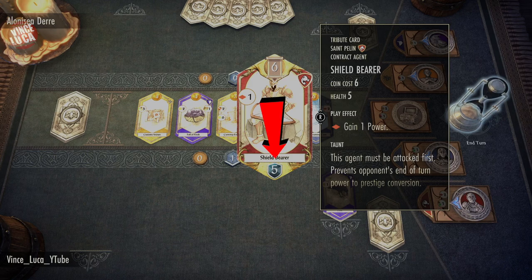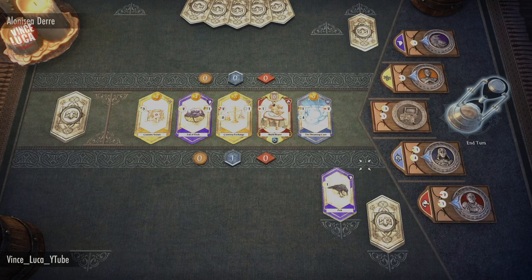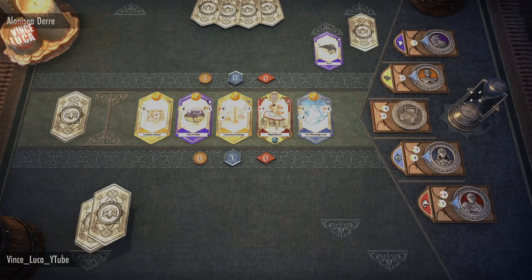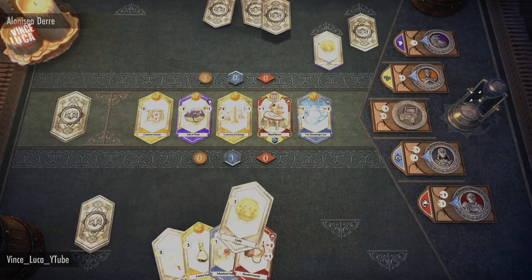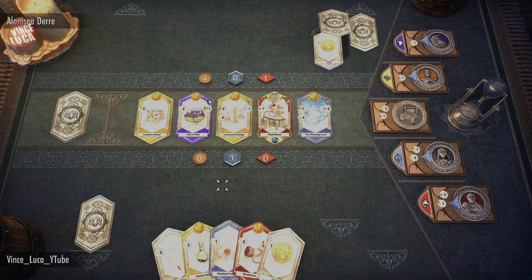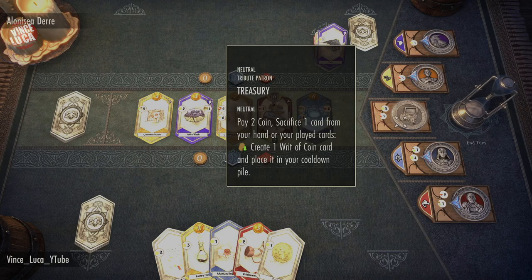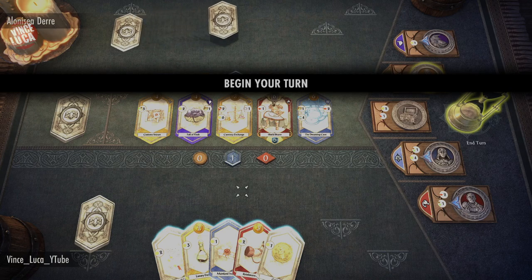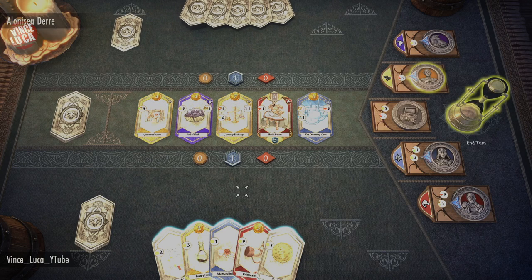Before I end my turn, let me explain these guys with a shield at the bottom — they have taunt. Taunt means that when the other player generates power, it won't go into their prestige points at the end of their turn. Instead it's going to attack your taunting card. I'll show you how that works later — it's very straightforward. The other player is also doing the treasure chest again, trimming their fat. Always remove cards you don't want.